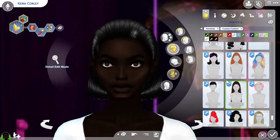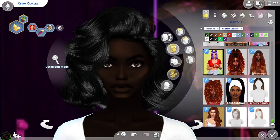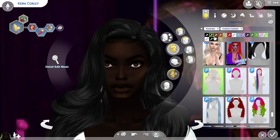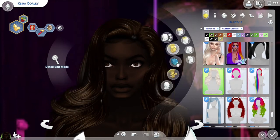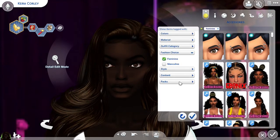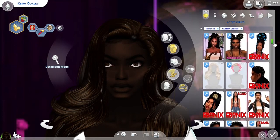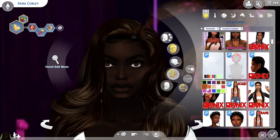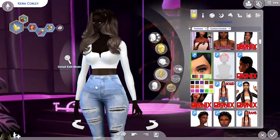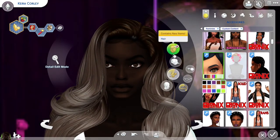Let's see what other hairstyles I have. I think my best bet is gonna be this one and give her some brown roots. She's gonna have — not that color — there we go, that's pretty. I don't know, I might change her roots to black.